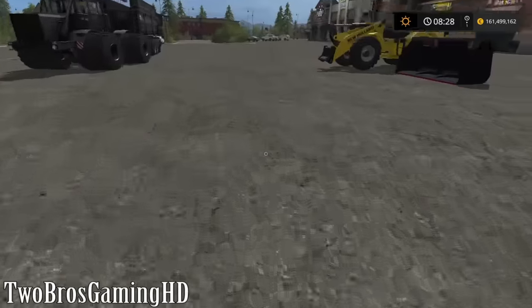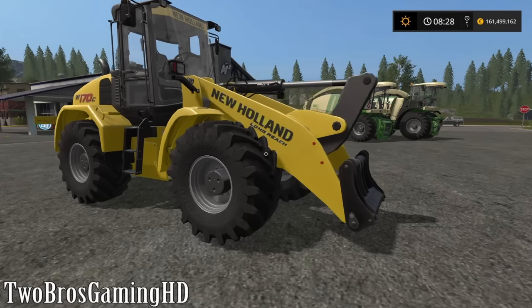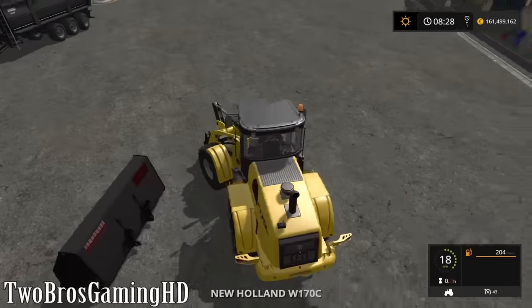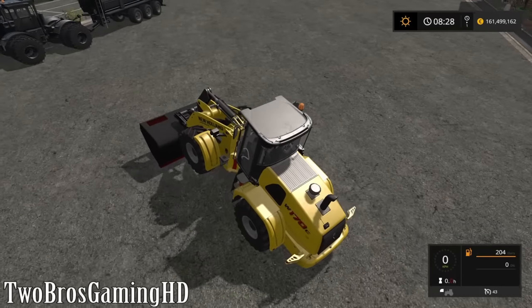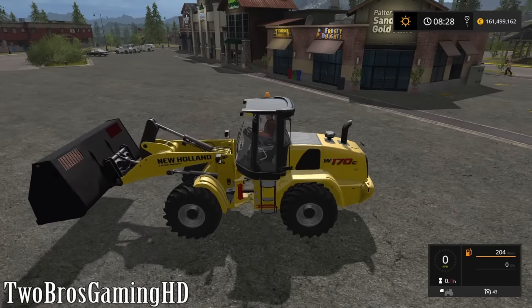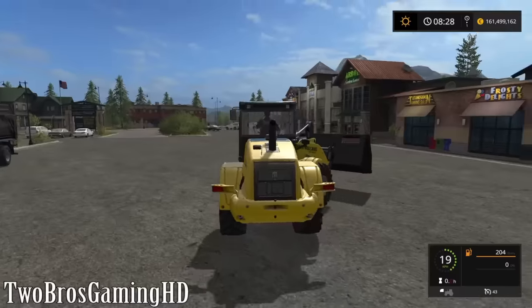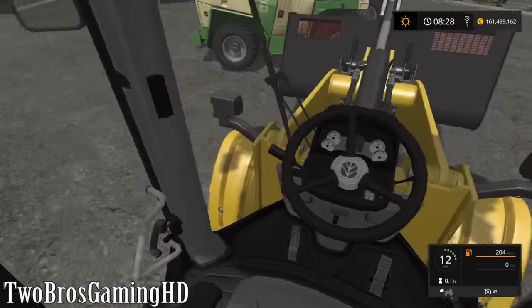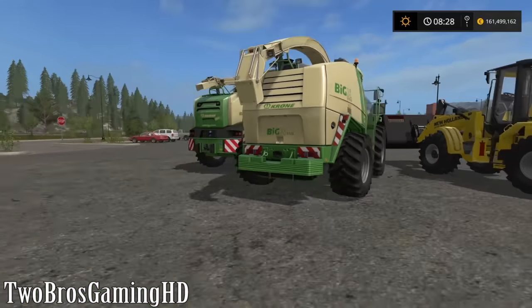Let's get going with the next one, which is the New Holland wheel loader right here — the New Holland long reach wheel loader W170C. Of course there's the new bucket or front loader bucket right here in front of me, just going to put that on to show you guys. This is looking pretty good. Let's just take a look inside of it — we've got a steering wheel, joystick, some buttons and stuff like that. Overall it is a good looking wheel loader.